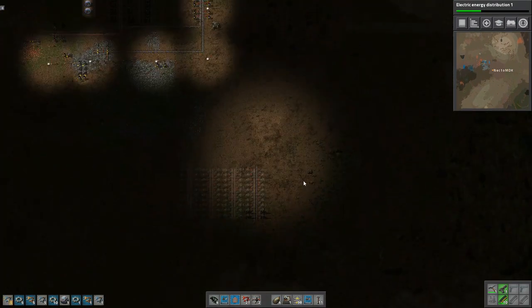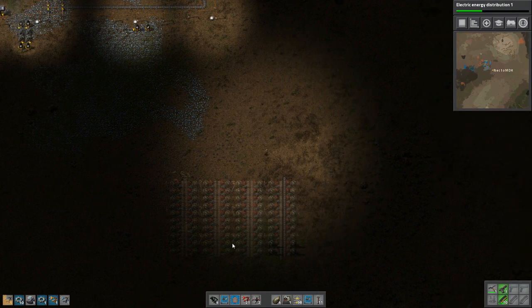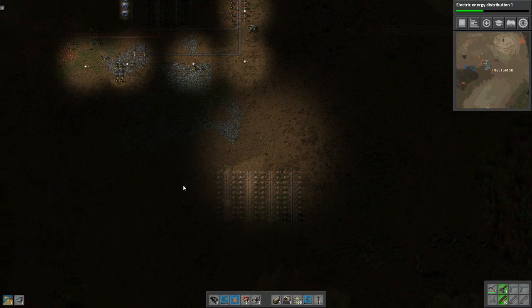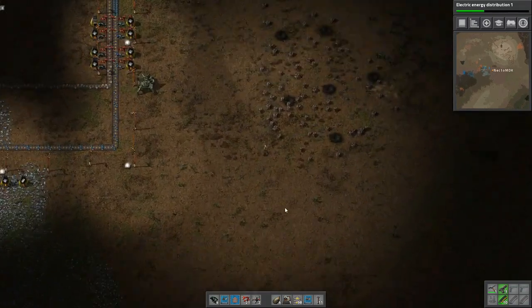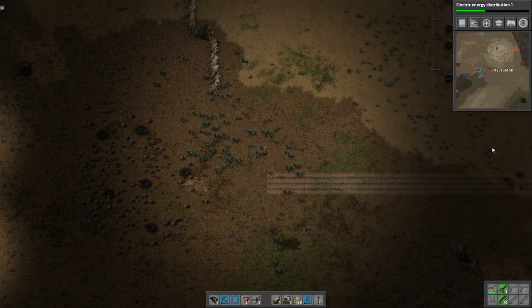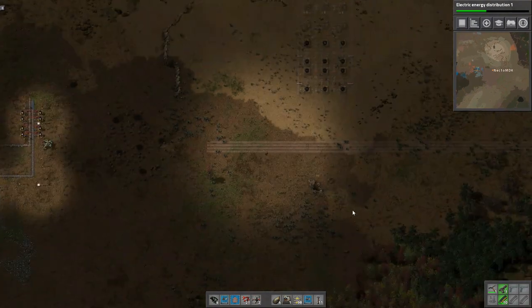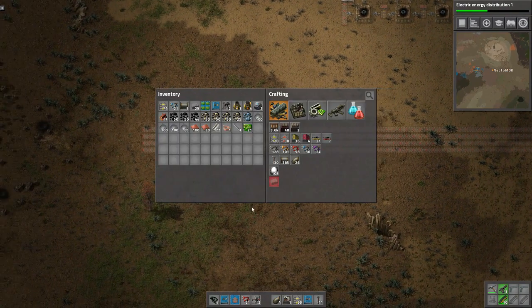I just want to walk through the planning process. I've already explained why I want these here. I did make a bit of a mess because I'm going to need space for steel columns — I can do those all the way over here. Basically this is going to be our junction and our main belt is going to run this way: starting with four belts of iron and probably two belts of copper, with space for steel and circuit boards as well.